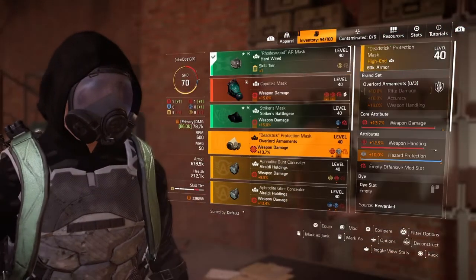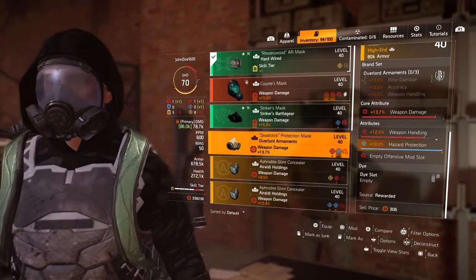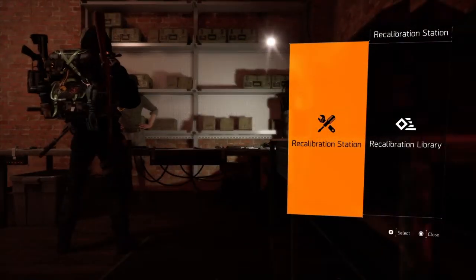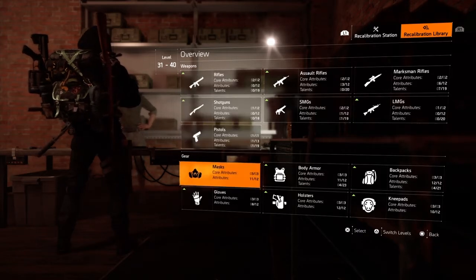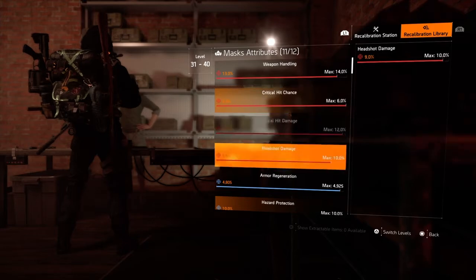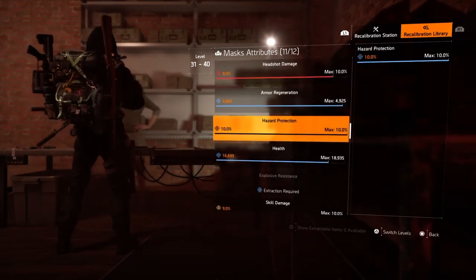Go to your inventory and look for anything that's pretty much maxed out. For example, on this mask I have max hazard protection. Go to the library and then go to the mask category and look under attributes.